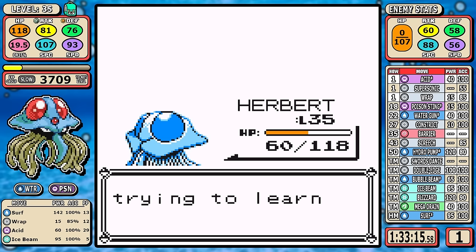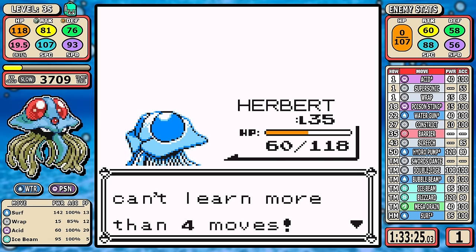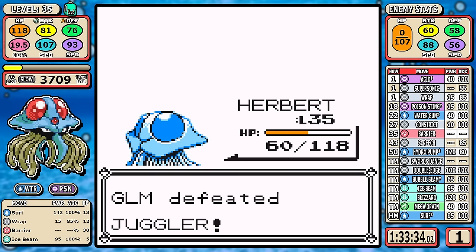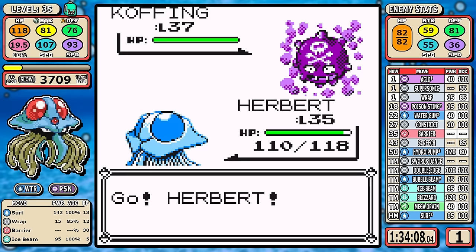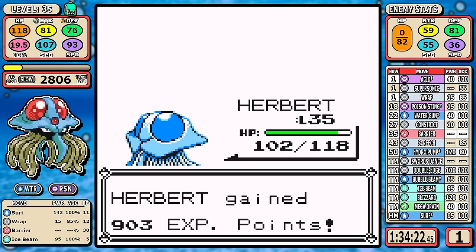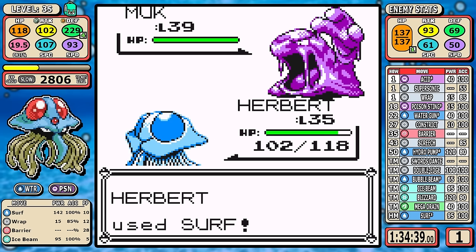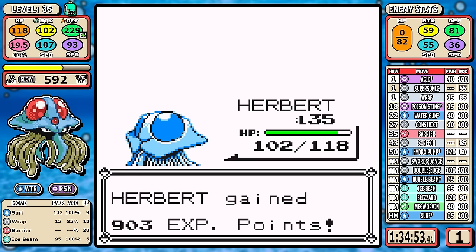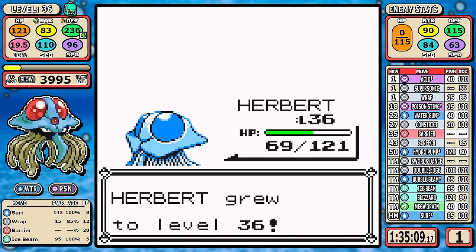We hit level 35 after the Hypno — good for damage rounding, but more importantly we get Barrier. Barrier raises your Defense by two stages — doesn't seem great on paper, but it's really good for one specific fight. You can get up to three total badge boosts from it. Hopping straight into Koga: you could Wrap the Koffings since Smokescreen could be bad — Surf has a pretty high chance to one-shot but I've been Smoke Screened a lot. Against the Muk I set up Barriers to ensure Self-Destruct won't one-shot me, and the Weezing Self-Destructs for very little damage. Pretty easy badge.